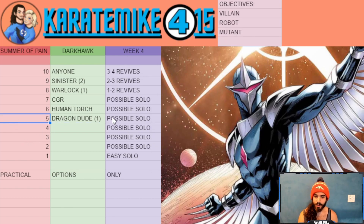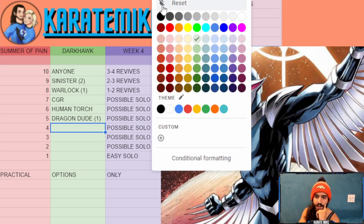Number five is Dragon Man. I got him down to about 70% health keeping Dark Hawk cornered. Dragon Man gets around shield mode because he knocks him down, goes unblockable, and can use special attacks while unblockable. He also has passive power gain to create openings. He fits the robot objective too. A possible solo isn't easy but it is doable — someone with a six-star rank three will probably pull it off. On a rank-five five-star, plan for one or two revives, and that's completely fine with a whole week to do this one fight.